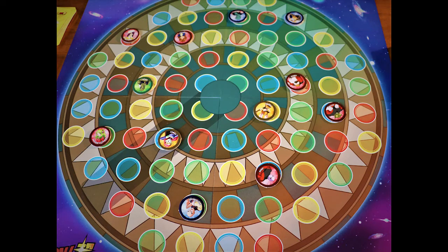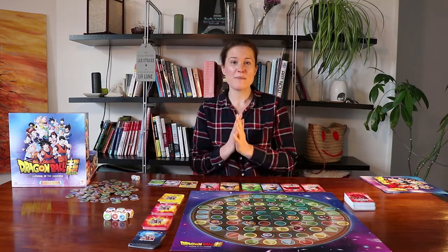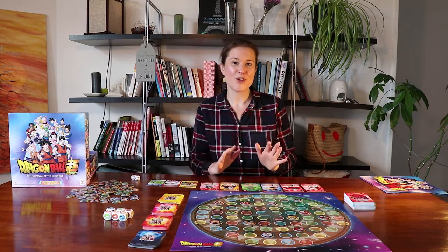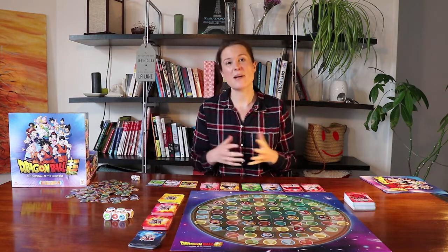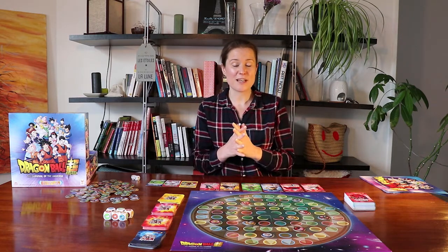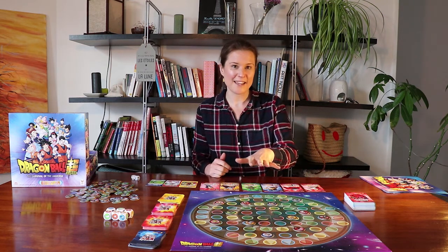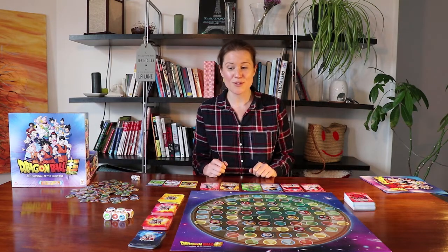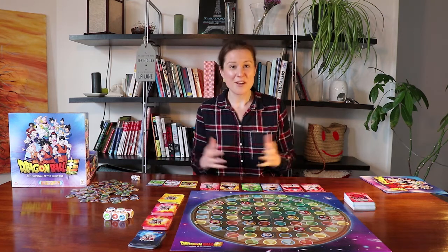We're also going to take it in turns to position our warriors on the board. Now that everybody has put their warriors on the board, we're going to be able to begin the tournament. You should choose before you start whether to play in ten rounds, five rounds, or to put a time limit on the game — for example, you play for 45 minutes and then see who has the most warriors left on the board. The person who has the most warriors left, and who also was able to annihilate the most of their opponents' warriors, will be the winner.